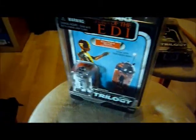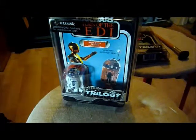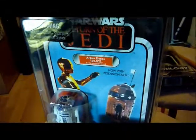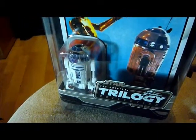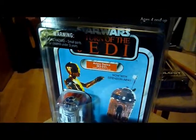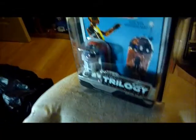Here we've got the VOTC 2004 R2-D2, now with extension arm. Originally back in the '80s it had a sensorscope, but they've changed it here to an extending arm. The actual figure is very good — nicely detailed and a very clean R2-D2 unit. This is on the Return of the Jedi card, though originally this figure came on the Empire Strikes Back card. It's an excellent little droid.